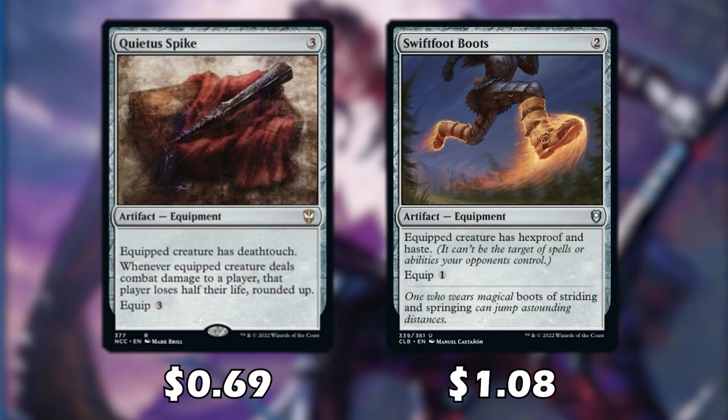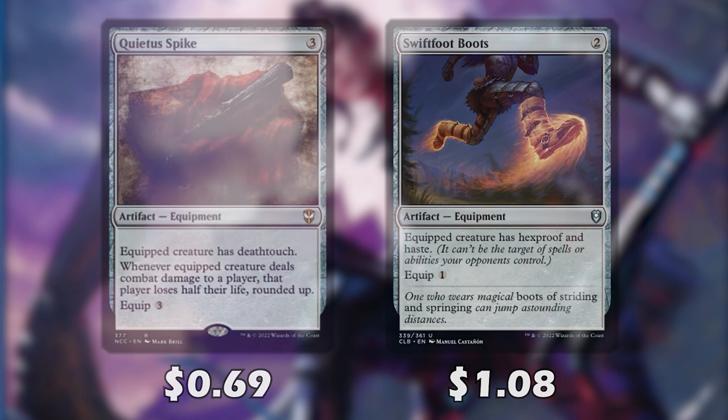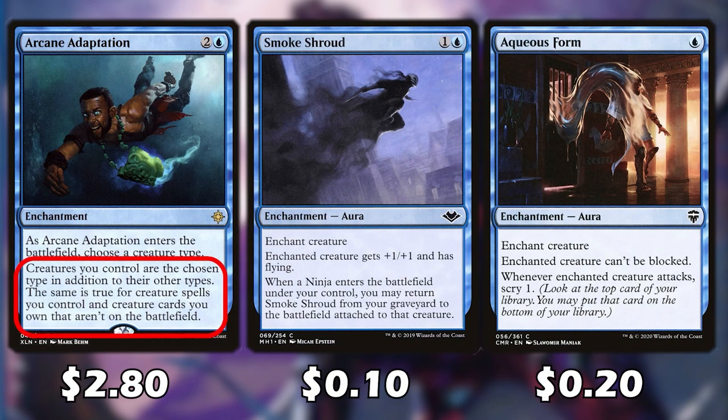Some nice artifacts worth considering: Quietus Spike gives our creature deathtouch, and whenever the equipped creature deals combat damage to a player, that player loses half their life rounded up. We can easily equip this to one of our unblockable creatures to really whittle down our opponent's life. Swiftfoot Boots is nice, giving our creature not only hexproof but also haste. When we cast Arcane Adaptation and name Ninja, all creatures we control will be ninjas in addition to their other types — even if they're in the graveyard or library — which is great for our commander since every ninja dealing combat damage draws us a card and drains opponents.